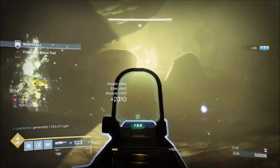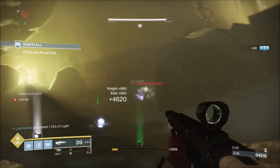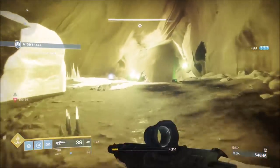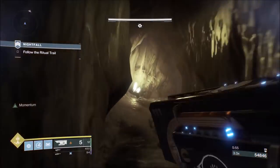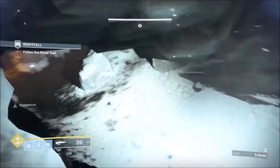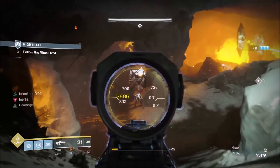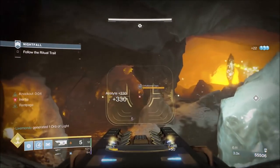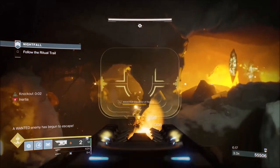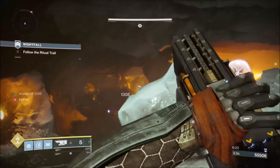We're just going to pick these enemies off. There's an arc-shielded knight up here — we'll kill him normally and save our heavy rounds since we're running low. We're going to try and generate some heavy using what I consider to be the best weapon for dropping heavy, which is the Jötunn. I tried my grenade, I tried primary — was getting nothing — so we'll go with the Jötunn.